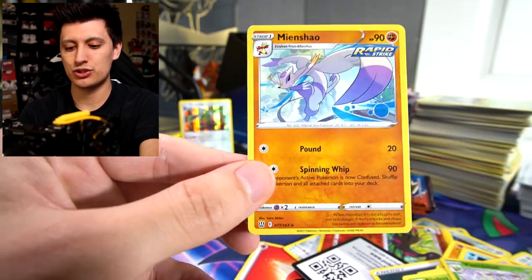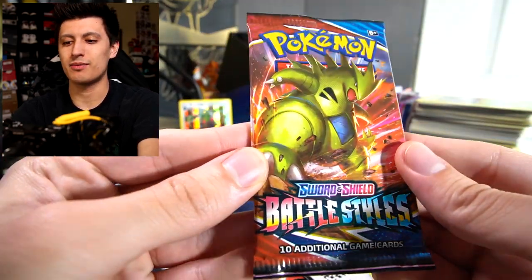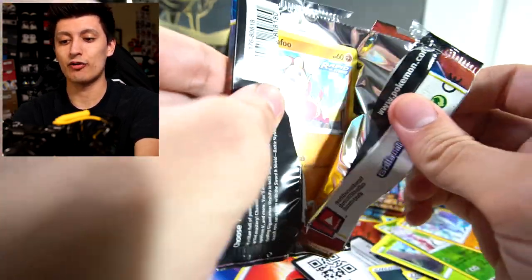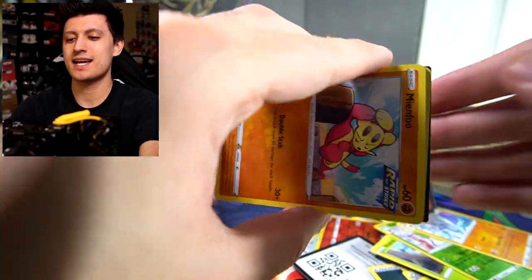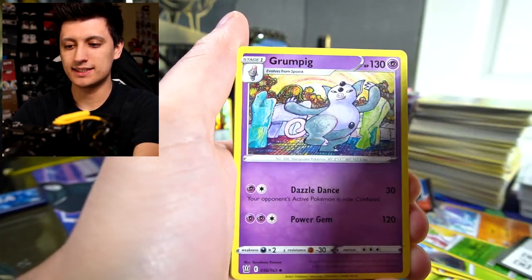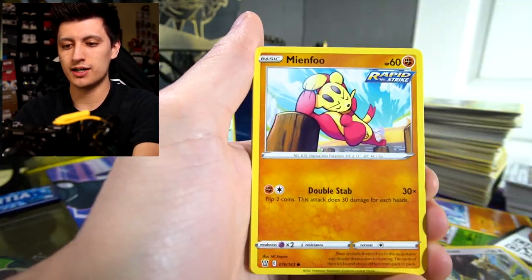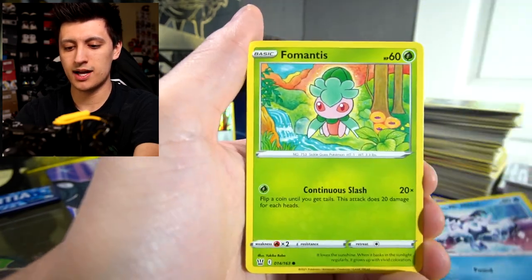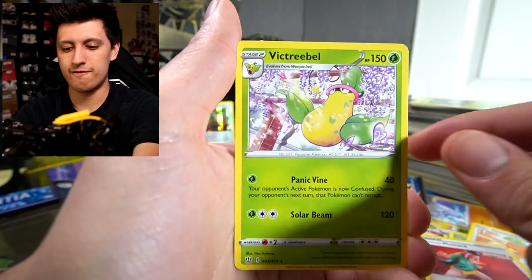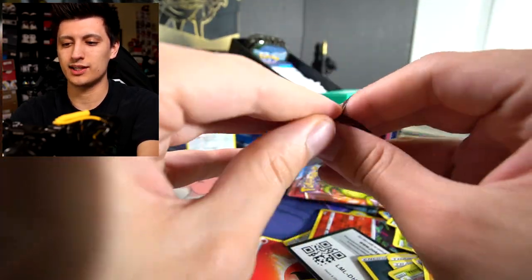Next up, the Tyranitar packs — one of my favorite pack arts. First pack: if we could pull a Tyranitar out of a Tyranitar pack that would be amazing. Cards: Psychic Energy, Grumpig, Single Strike Scroll of Scorn, Buffalant, Minfoo, Galarian Mr. Mime, Fomantis, Sceptile, Single Strike Style Mustard reverse, and a Victreebel non-holo rare.